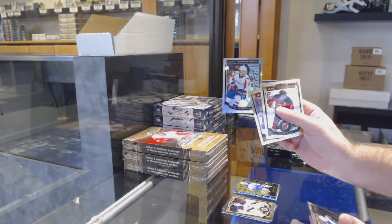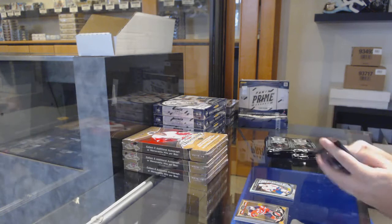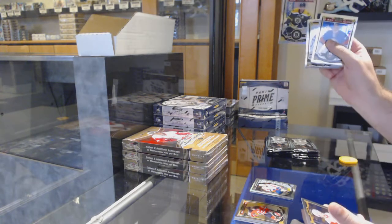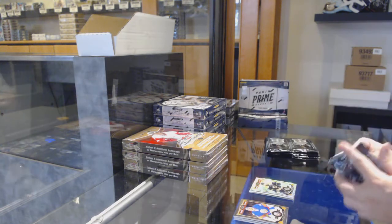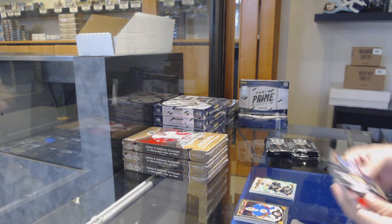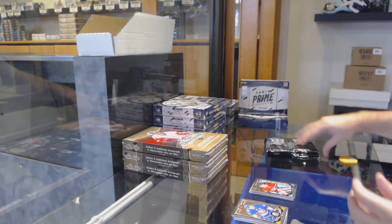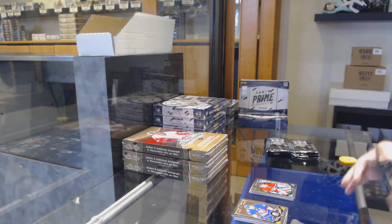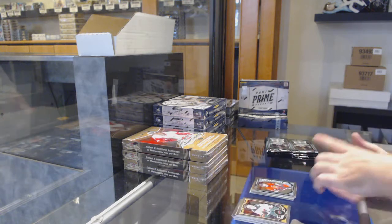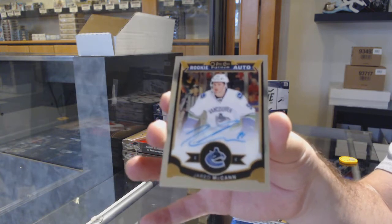We've got a white ice of Stevenson for the Capitals, white ice rookie. We've got a Tracks of Bergeron for the Boston Bruins. Team logos of Rennie for the Preds and a Condon marquee rookie for the Habs. Shane French for the Ottawa Senators and a rookie auto of Jared McCann for the Vancouver Canucks.